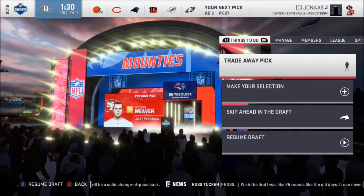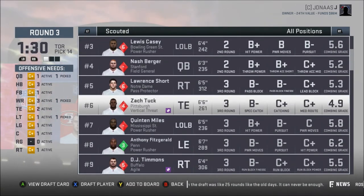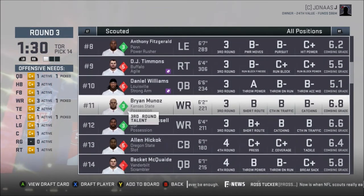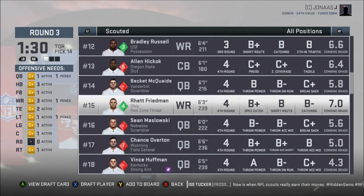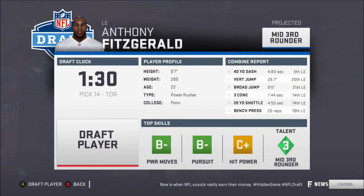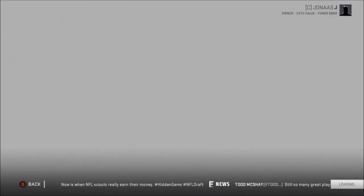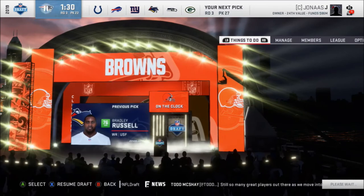Next user pick — all those guys are going to be gone. Looking at who's available. Wide receiver, wide receiver, wide receiver. Oh, this guy — short route catching, catching in traffic. That's perfect. How good are you? He's a 76. All right. Next pick is the fourth round number one pick. Going scouted. More wide receivers.